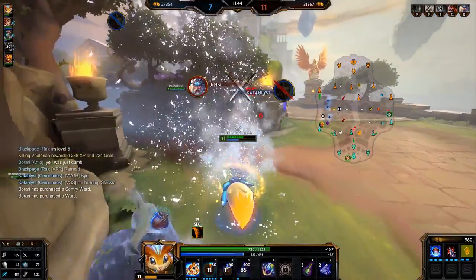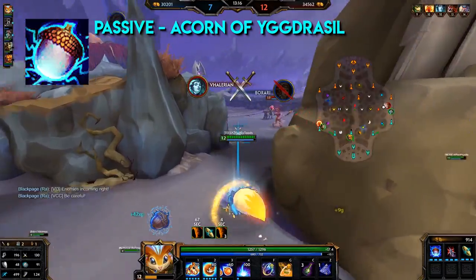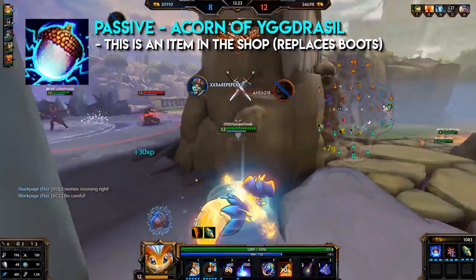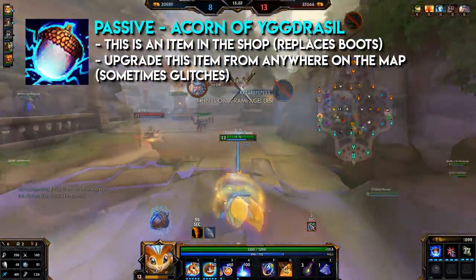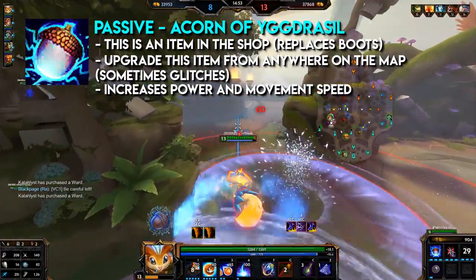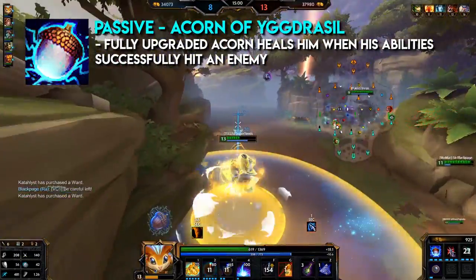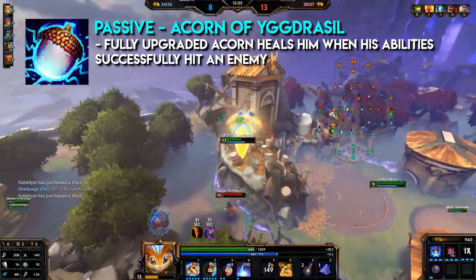Rat's passive, Acorn of Yggdrasil: Rat spawns a powerful magic acorn from the world tree in his inventory. This replaces the item boots, so he cannot purchase boots. He can upgrade his acorn through the item store from anywhere on the map. This item increases his power and movement speed, and the fully upgraded acorn heals him when his abilities successfully hit enemies.